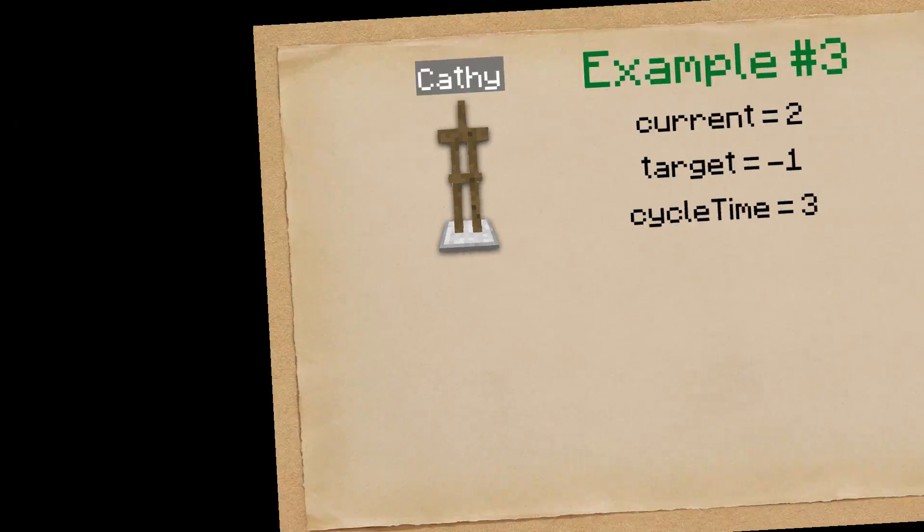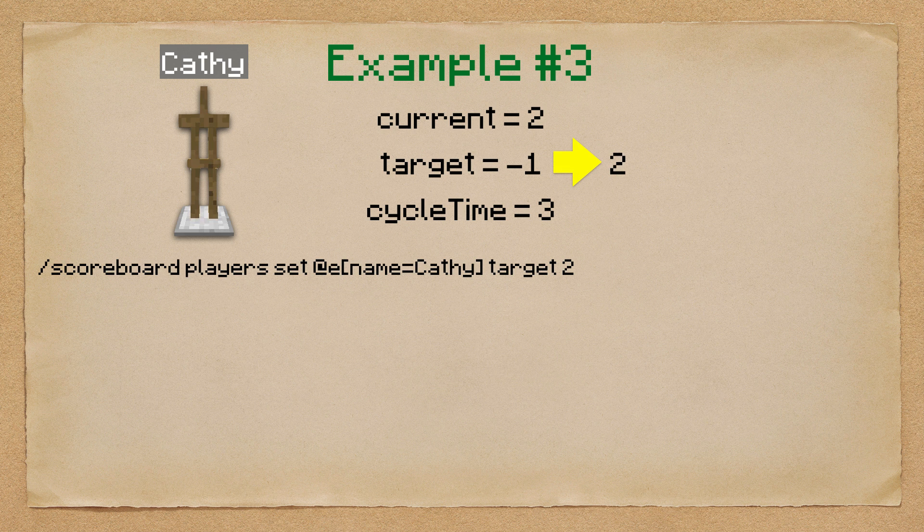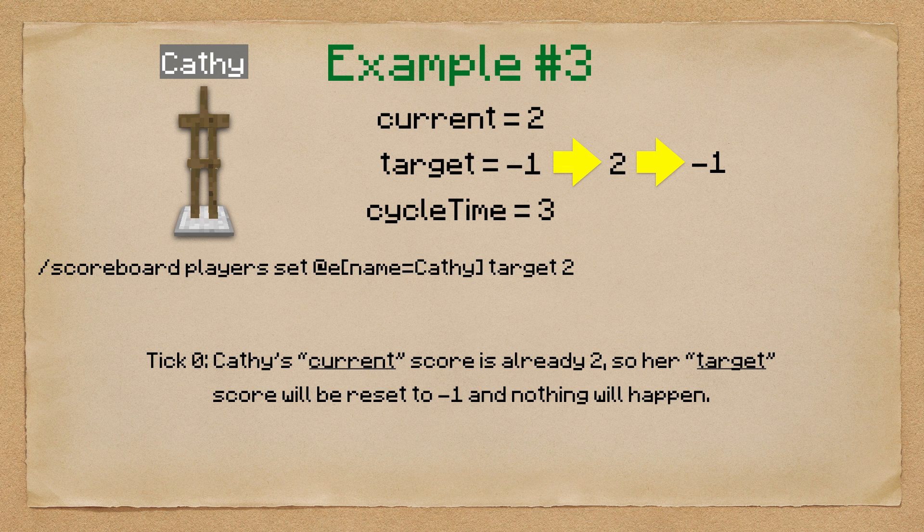Finally, let's look at example number three with Kathy. Kathy's current scores are: current equals two, target equals negative one, cycle time equals three. I'm going to set Kathy's target score to two, but because Kathy's current score is already two, her target score will immediately be reset to negative one and nothing will happen, because we're already there. You may have noticed that regardless of the cycle time, that first step — if we have a target of four and we're at six, on the very first tick we make that first step to five, and then cycle time ticks later we do the next step, and cycle time ticks later we do the next step.